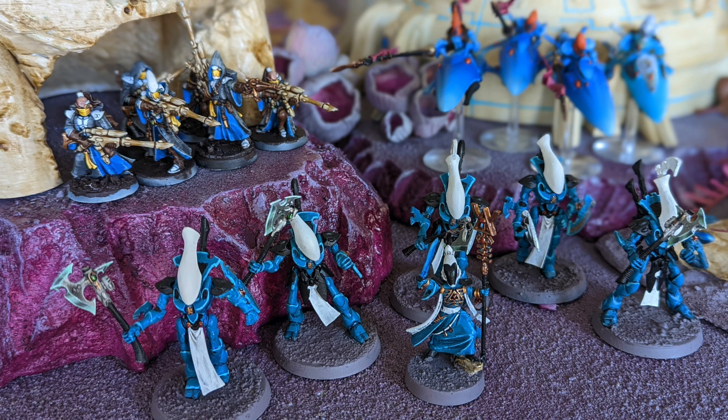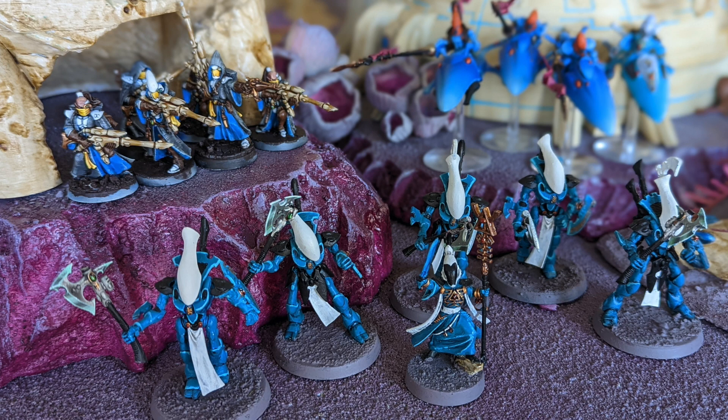So I said early on that one key principle of 500-point play is that every individual unit needs to do multiple jobs — at 2,000 points you can have specialists, but you can't do that in 500-point games. Behind Enemy Lines lets you do that really effectively. It also has great synergy with a secondary objective I never run in 2,000-point games: Pierce the Veil.